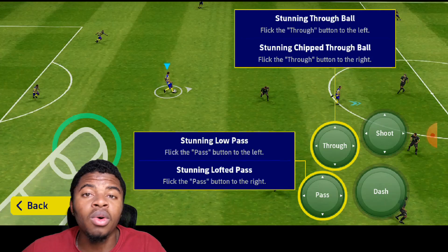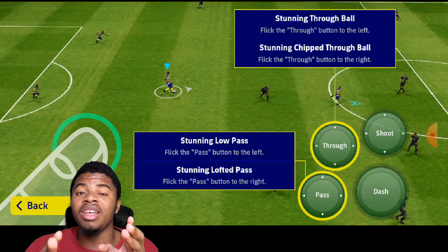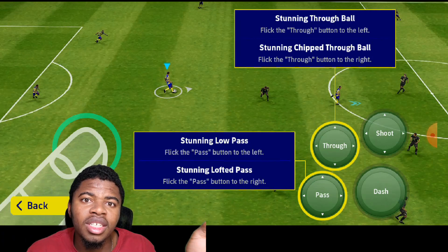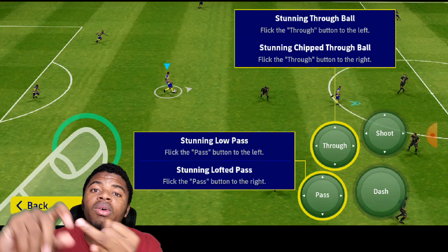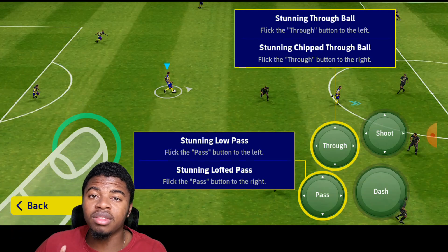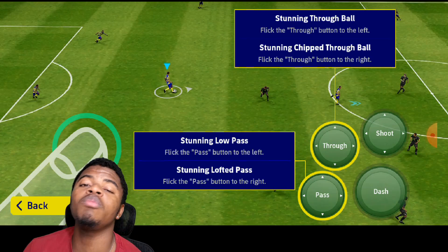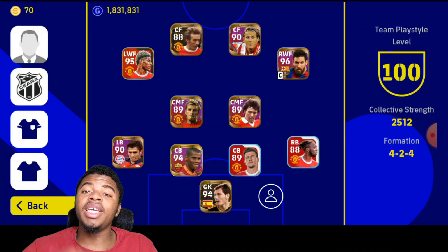The best combination is a stunning pass followed by a stunning shot. When the stunning pass is about to reach the striker — whether it's a lofted pass or a low pass — just press for the stunning shot. It can be a stunning header, a stunning shot, or even a tap-in. Just do what you have to do and do it properly.